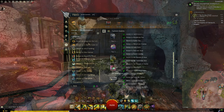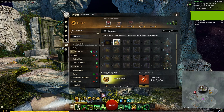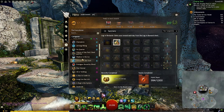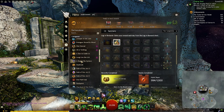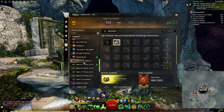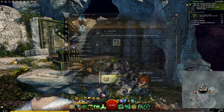Tip number one, and this relates to every single Return To episode: you should always check out the original living story achievements. Not only can you get a ton of ascended gear and achievement points, but you might as well knock out two birds with one stone while you're doing the Return To missions.